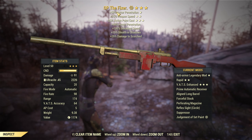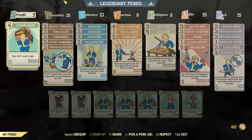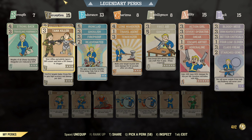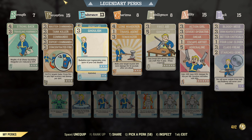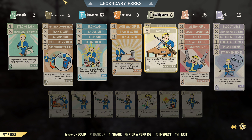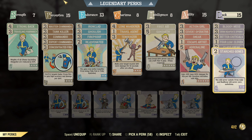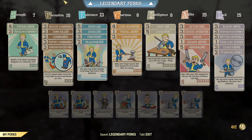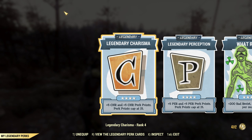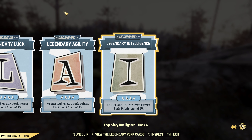For the build, this is how I like to play the commando build. If you like to use something else that's totally fine, but this is my build. I'll hover over them quickly - you can pause the video and copy the build if you want to try it out. For the legendary perks they are, as always, fully Charisma, fully Perception, fully Luck, fully Agility, and fully Intelligence.